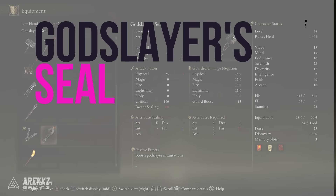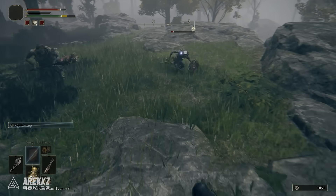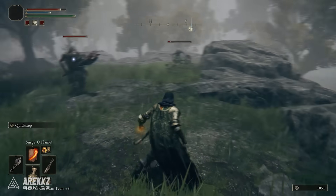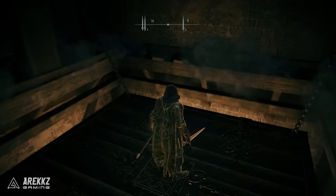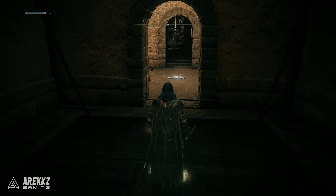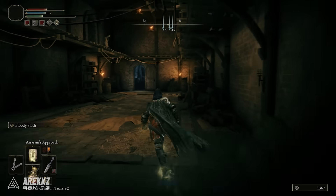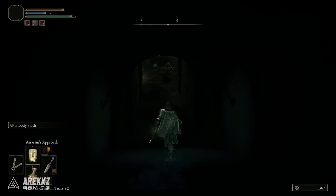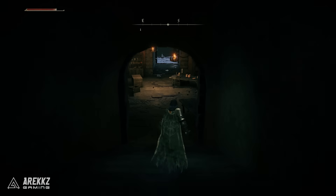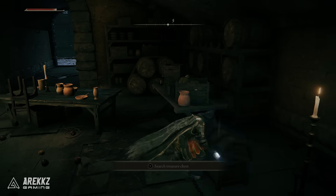Following on from this we have the Godslayer Seal. Seals are necessary for incantations and this is an awesome, very accessible early game seal. You will need a Stonewood Key — you can get those from various vendors. Go to the Tower Ramparts in Stormvale Castle and follow the route: run into the courtyard, circle your way down the stairs, and continue to the end until you reach a Stonewood Key door. Go down the stairs and on the left is the chest with the Godslayer Seal. On the right is also a prayer book that gives you black flame incantations — also very nice. Definitely a seal worth using.